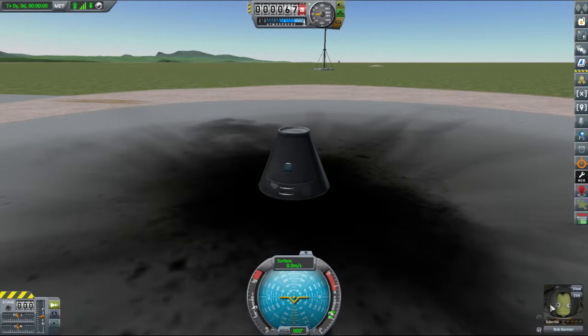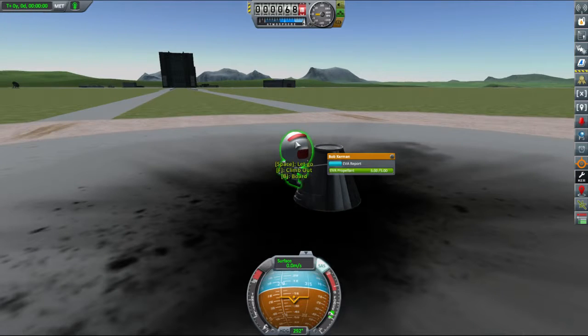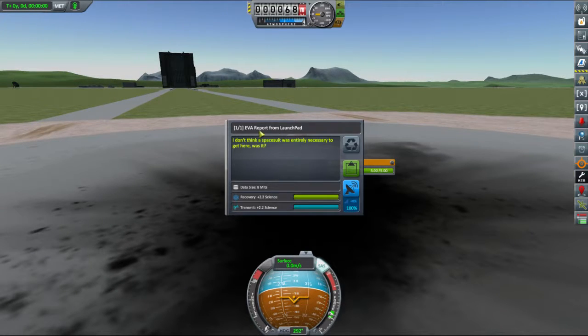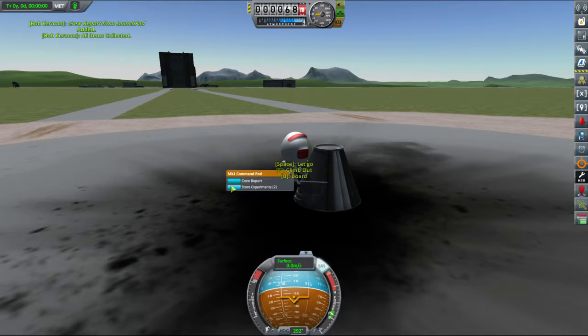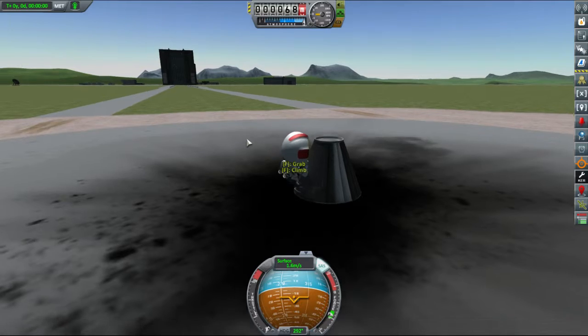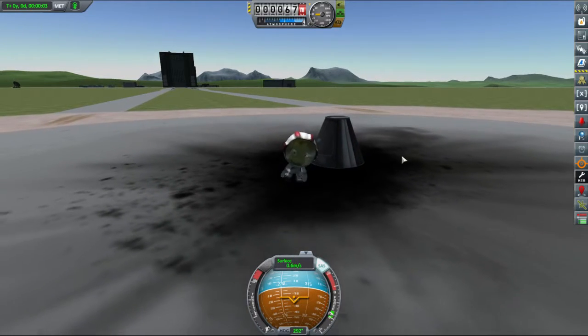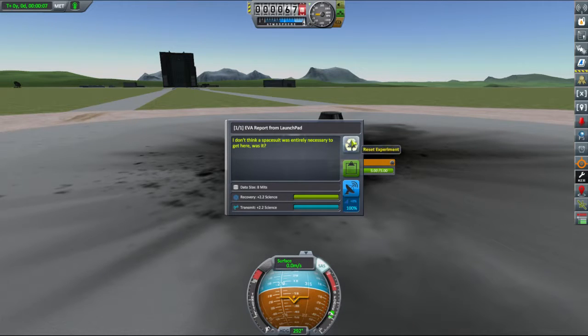In the interim, Bill - or in this case, Bob - get out. Get an EVA report from the launch pad. Don't think a spacesuit was entirely necessary to get here. Keep that report. Take data. Store data. All right then, Bob - let go. Well done. We have now successfully let go. From the launch pad, we will keep that just in case.